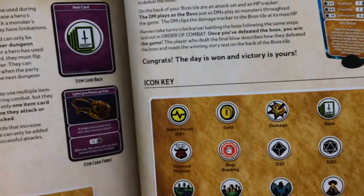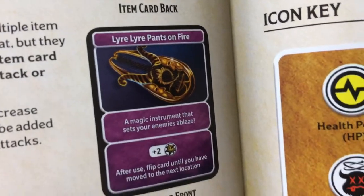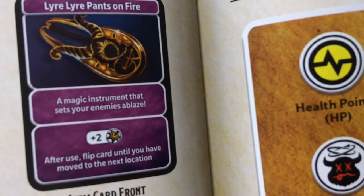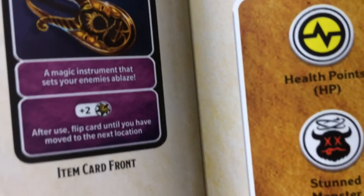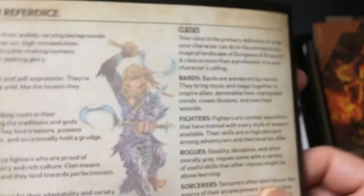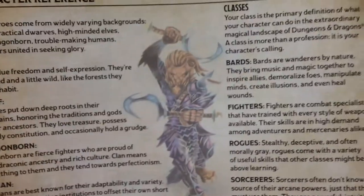Let's look at the items. So what's this item? I mean, it looks like a vent pipe fence on fire — a magic instrument so that your enemies will blaze. Plus two after use. Flip card until you move to the next location, so maybe each location your items reset. And you need a quick breakdown of the races you're going to be playing and then the classes that they are.